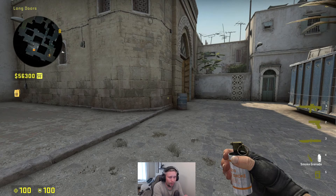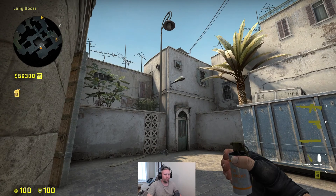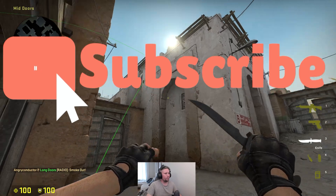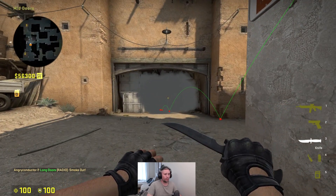For the last smoke, I'm going to show you how you can smoke off the other side of CT spawn from long. This might even fool your opponent into thinking that you're going B, as it looks very similar to the smoke you can throw outside double doors to smoke off CT spawn. You just get into this corner by the barrel, aim here where the shadow meets the edge, and do a jump throw. It will bounce off the ball here, just as it would when throwing from double doors — and CT spawn is blocked off.